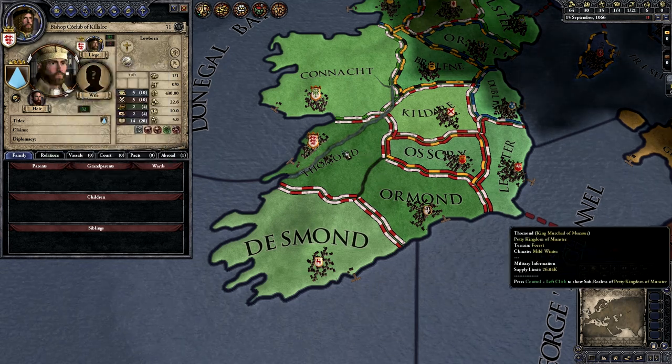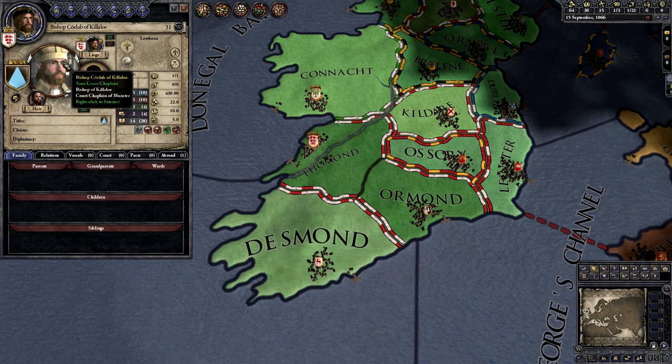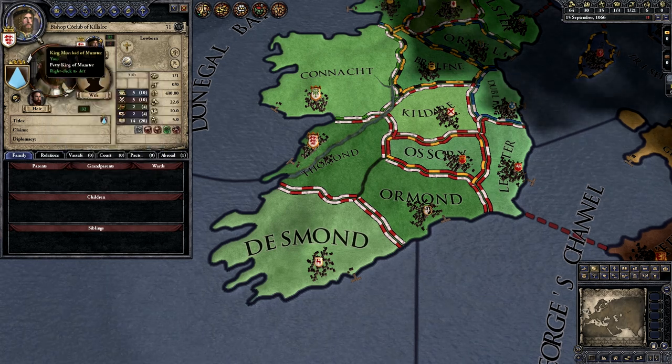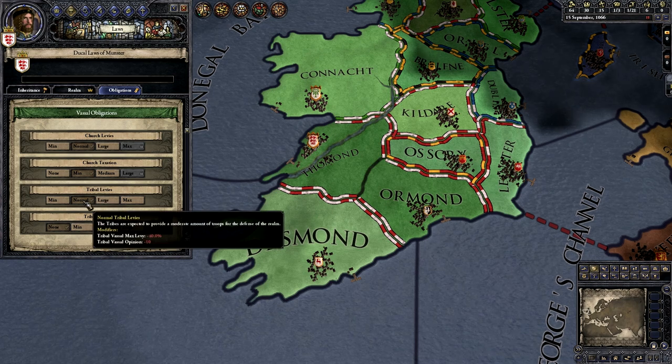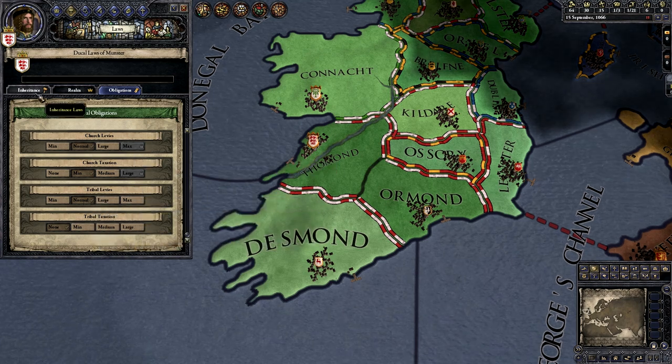We want these guys to like us — these mayors who are directly under us — because if they don't, they can join a plot to kill us. So it's a very delicate balancing act: money versus respect.